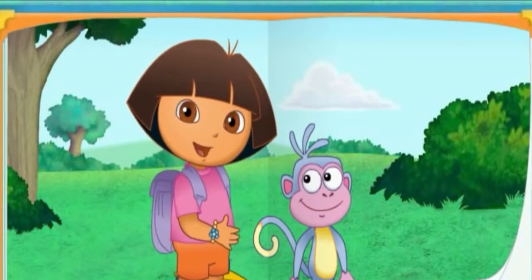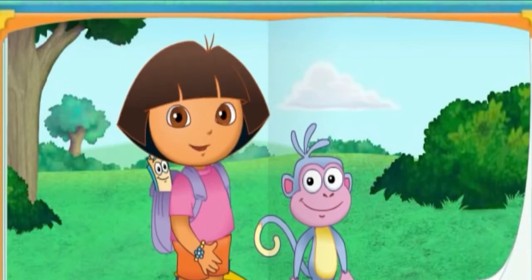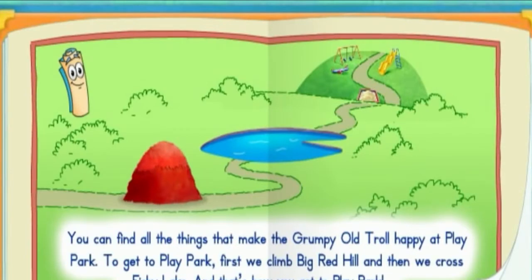But where can we find all the things that make him happy? Who do we ask for help when we don't know which way to go? Right! Map always knows which way to go! You can find all the things that make the Grumpy Old Troll happy at Play Park! To get to Play Park, first we climb Big Red Hill, and then we cross Fishy Lake. And that's how you get to Play Park!